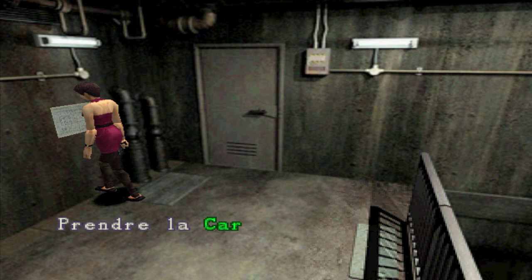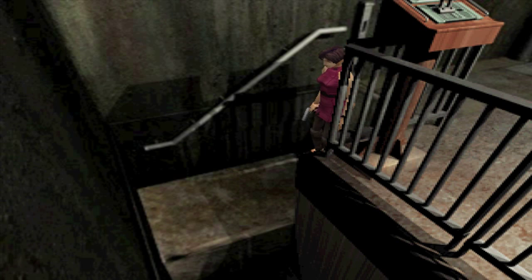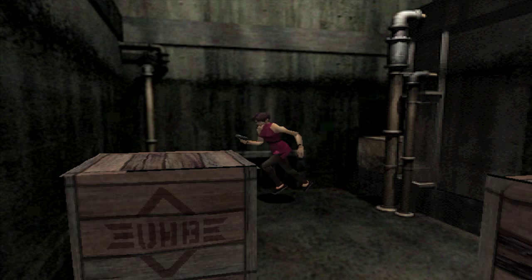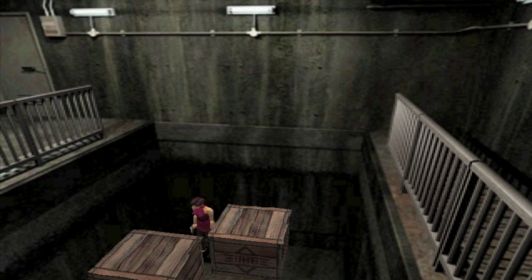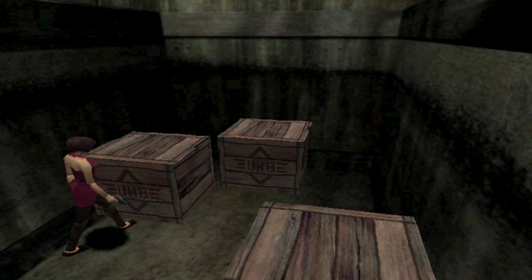On récupère un petit plan. L'endroit avec l'ascenseur c'est optionnel, mais ça permet de choper des munitions de pompe. La petite énigme des caisses fait penser au 1 mais aussi au 0. Dans le 0 il y avait une plaque tournante, une porte qui pivotait et empêchait certaines caisses de passer, il fallait les faire dans un certain ordre. Là c'est simplifié mais on voit quand même les ressemblances flagrantes avec Resident Evil 0.